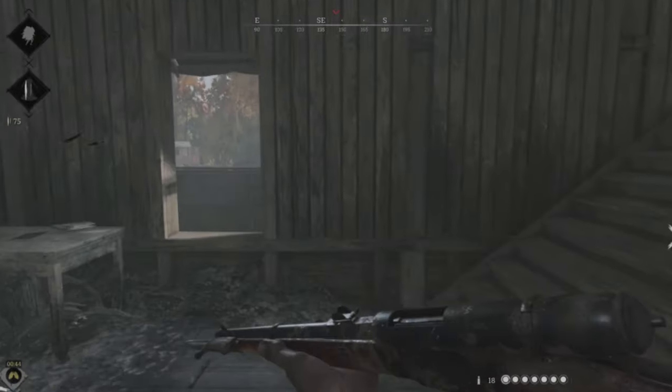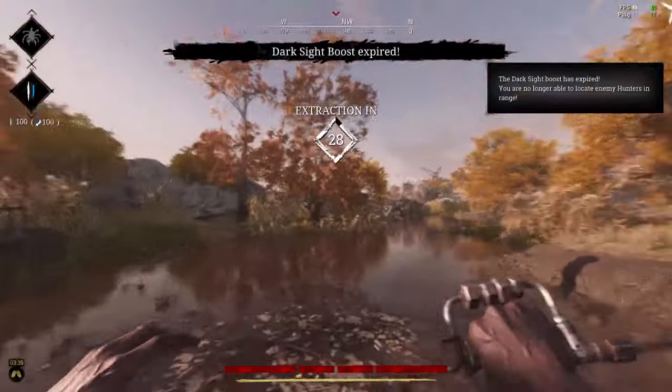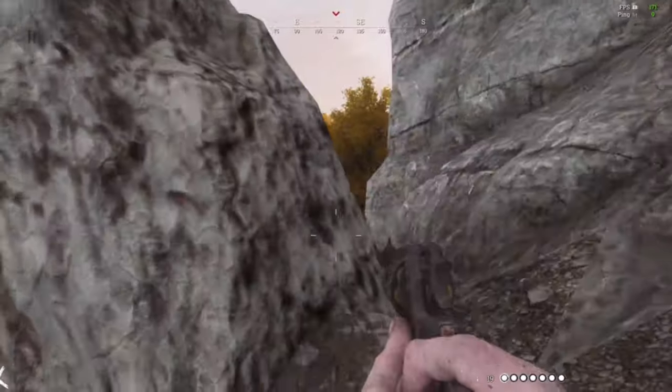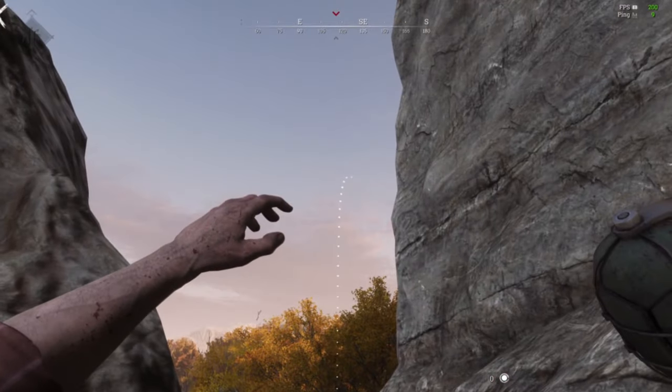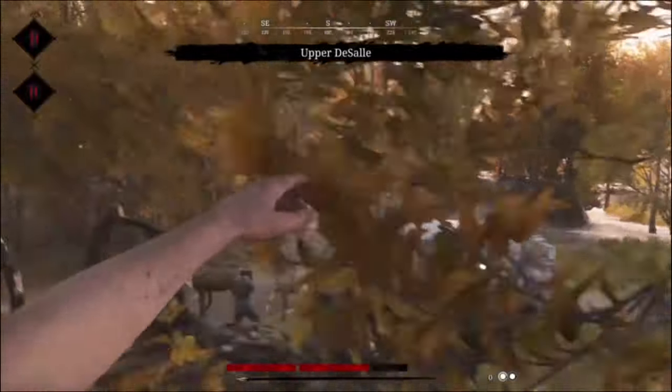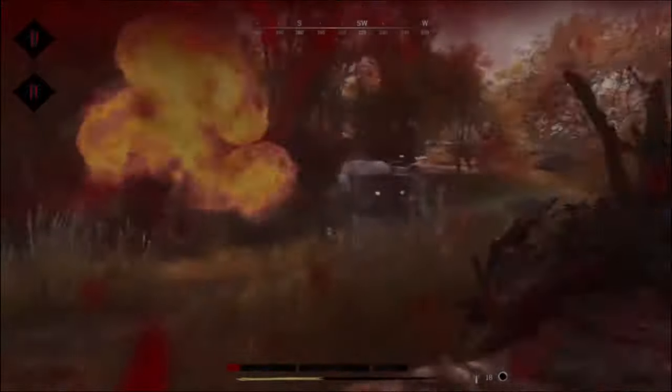After collecting your bounty, use Dark Sight to spot enemy hunters. Ensure the coast is clear before reaching the extraction point, especially considering the mandatory 30-second wait. Once you have the NPC items, proceed to the extraction point and scout the area beforehand, or consider waiting at an extraction point if others have already taken down the enemy you were hunting.